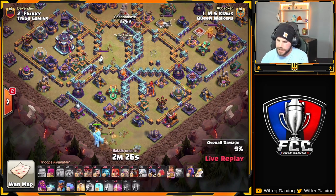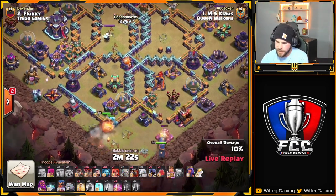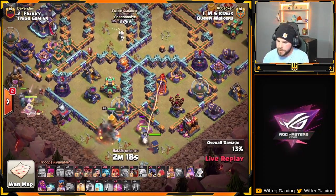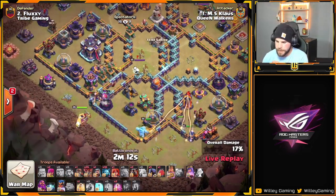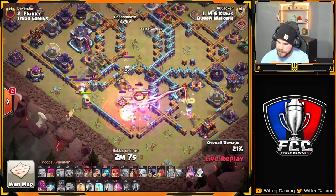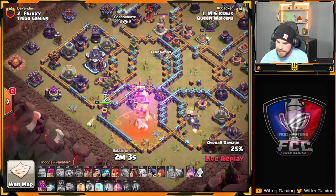Let's see how the rest of the attack goes. King in from six, RC in as well. RC should go up to the right for the multi, and King can get the scatter. The Queen is responsible for the Town Hall. I really like the way the path is shaping up. RC has to go to ability early, but she does get the multi down. King gets the scatter.